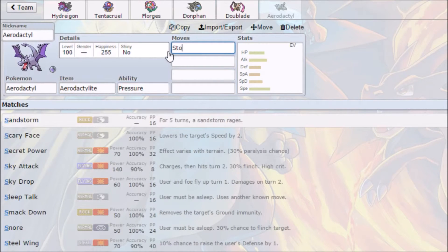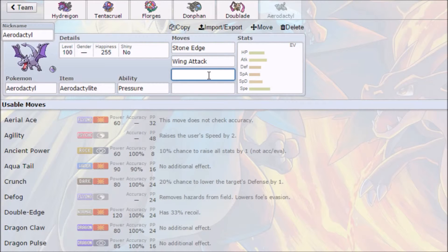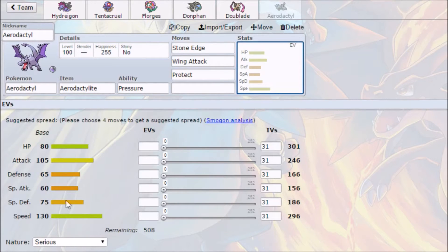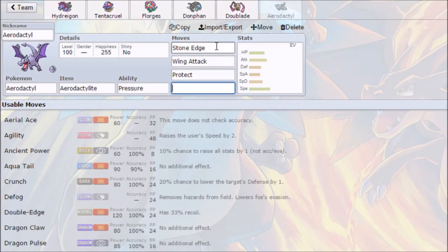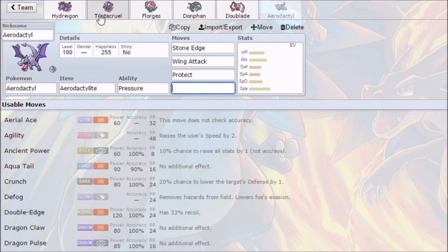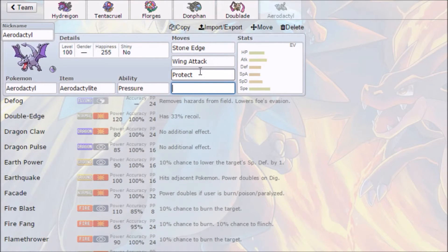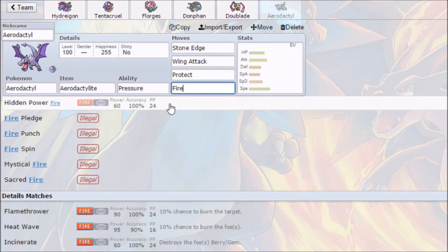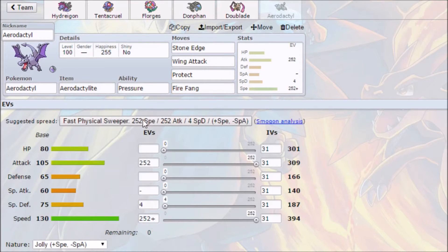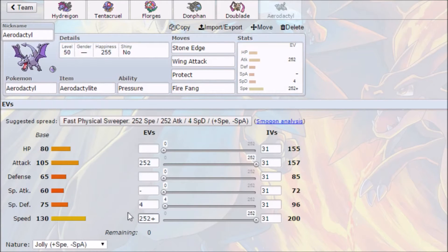We've got Stone Edge, Wing Attack for the Tough Claws bonus from the Mega, and Protect to get the Mega evolution safely. Looking at coverage, we already have Water, Dark, Dragon, Ground, and Ice coverage on the team, but we don't have any Fire coverage. So we'll go with Fire Fang to get the Tough Claws bonus. That gives us a fast physical sweeper at level 50 with max Speed.